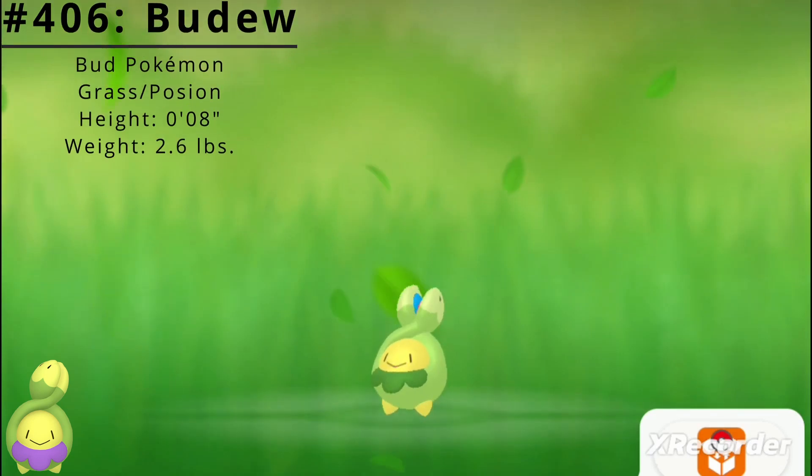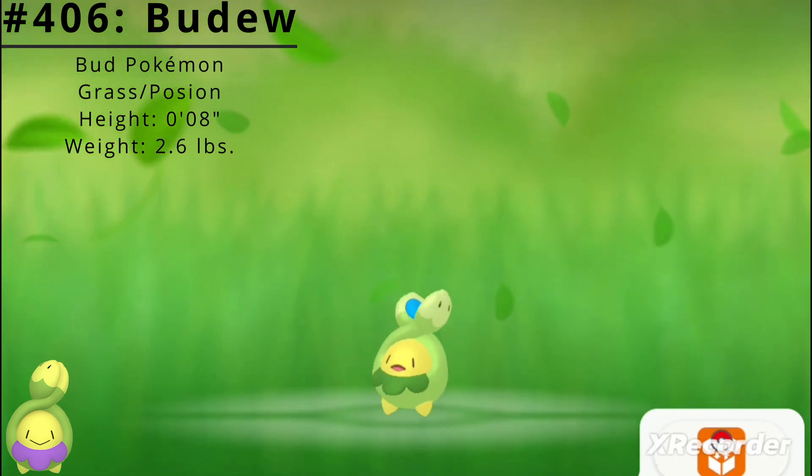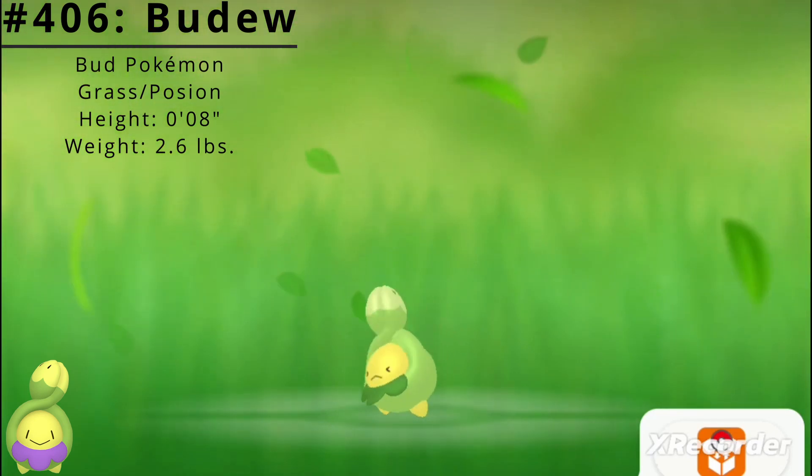Pokédex number 406, Budew, the Bud Pokémon. Budew is a dual-type grass-poison Pokémon introduced in the Generation 4 games Diamond and Pearl.